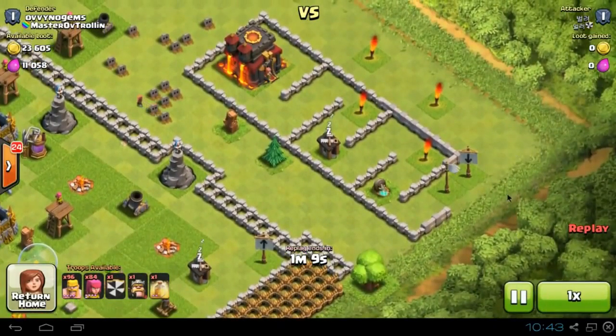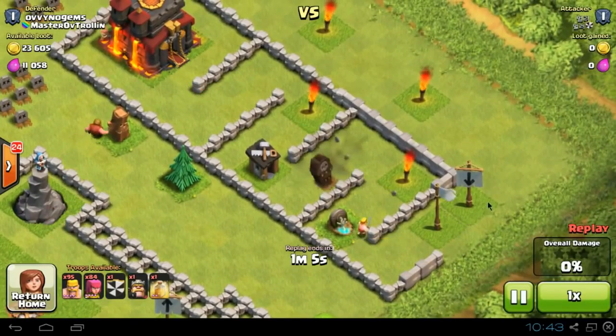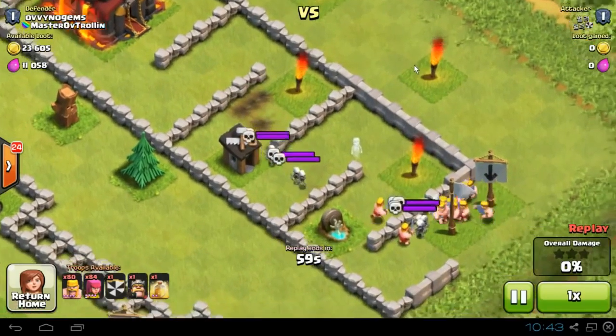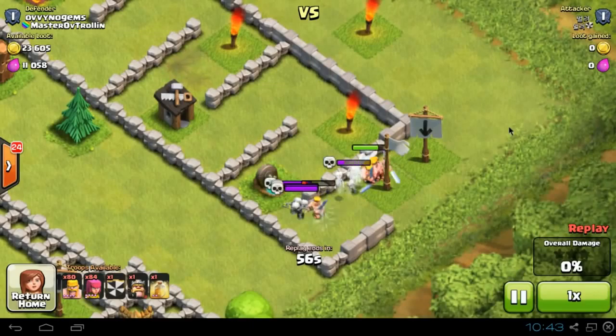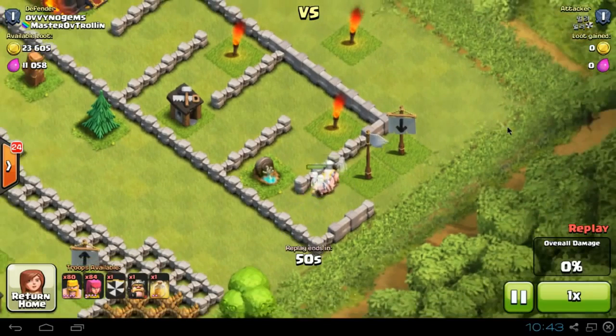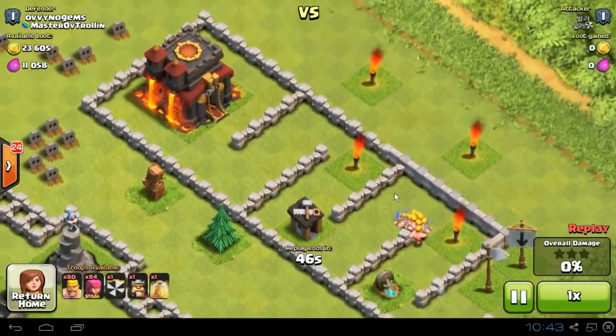Luckily this first guy actually understood that you spawn at the white flag. I've had troubles with the other ones where they've spawned and tried to take it from behind over here, and it just hasn't worked for them. So he first spawns up a load of barbarians. These are level 4 barbarians so they're pretty high level. I actually wanted really low level troops to come at me to see how well they did against that.